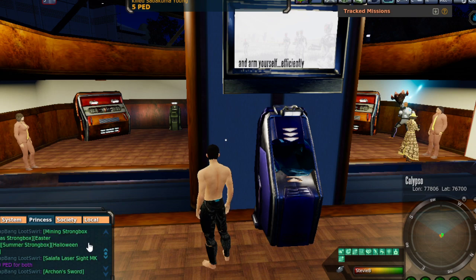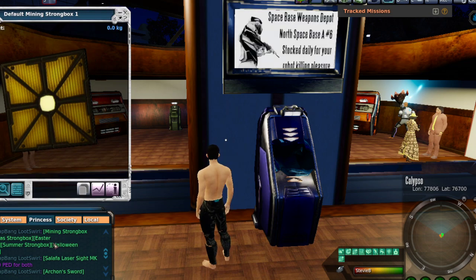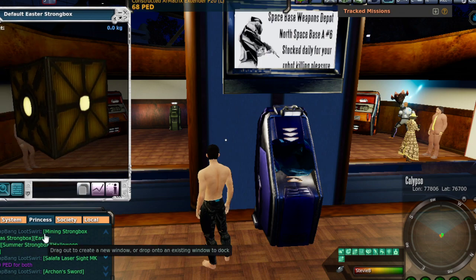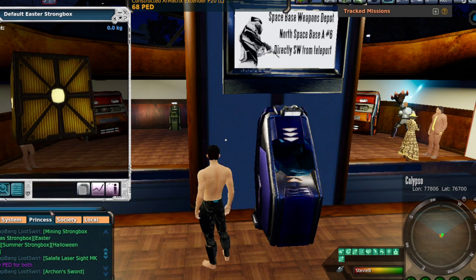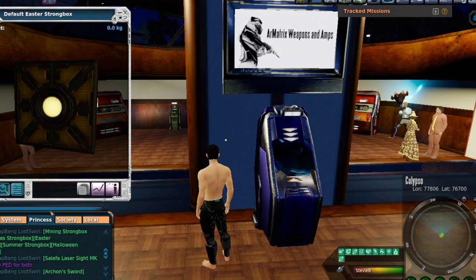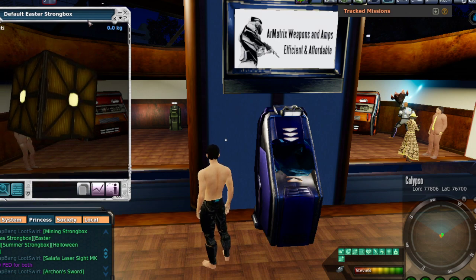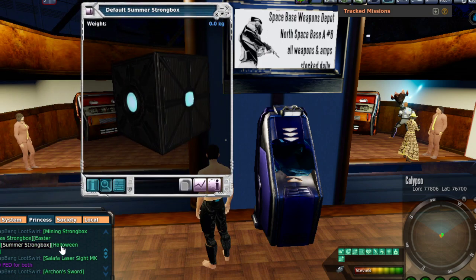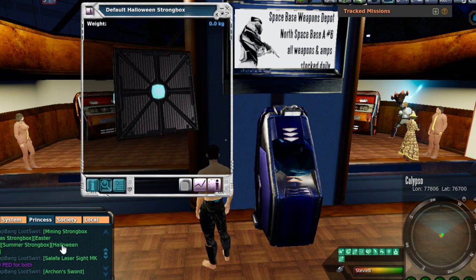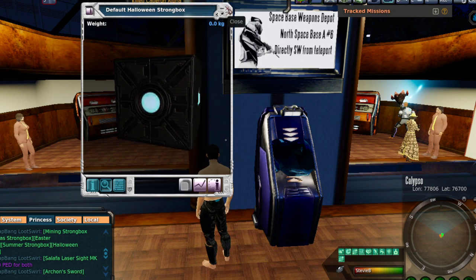Moving on, let's get to stuff most of you are probably pretty familiar with — mining boxes. I've got six; 30 ped each. Christmas strong boxes and Easter strong boxes — 4 ped each on those. I've got 460 Christmas boxes and 613 Easter boxes. Summer boxes are going to be 3.5 ped each. Halloween boxes are 2.5 ped each, and I've got about 2,370 of those. So plenty of Easter boxes to go around, and once Christmas hits, the Christmas box number will go through the roof too.